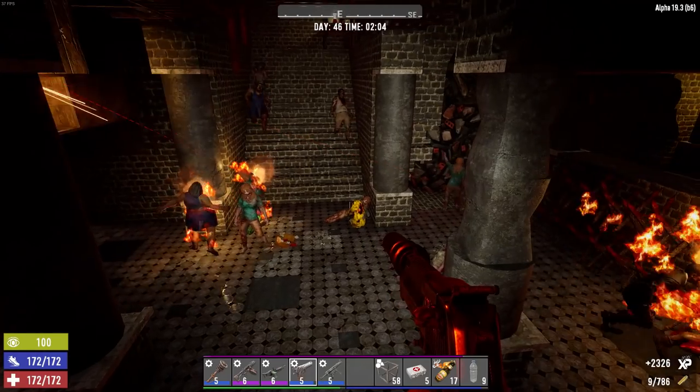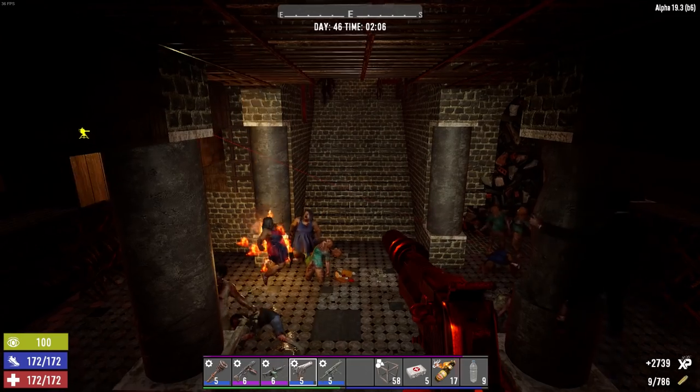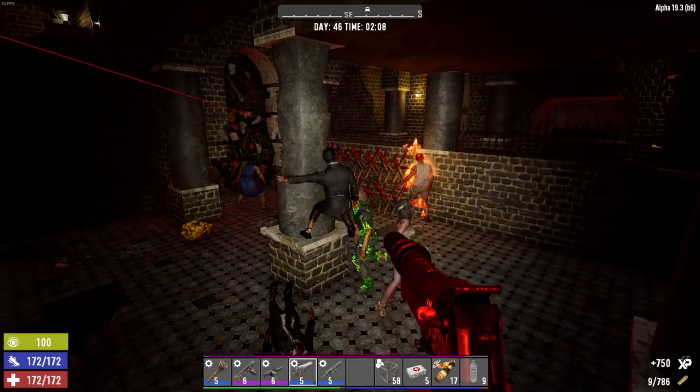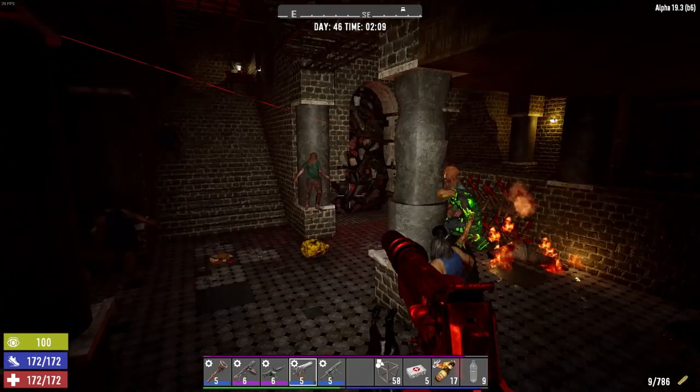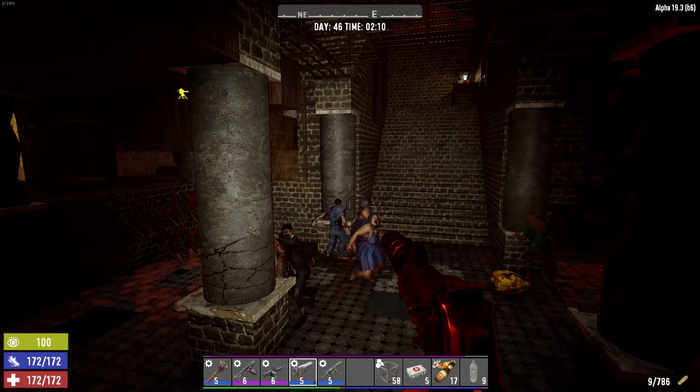Let me go down and have a look and see what we got going on here. Some more are finally starting to show up. You can't make that jump, man. Tried it myself — couldn't do it. So it looks like that's what they're going to do — just work on this column and that column. Maybe the one in the corner there. But I really don't think it's going to be that big a problem.